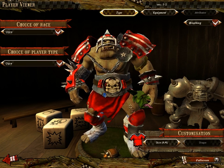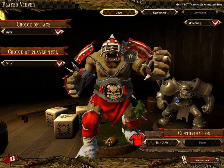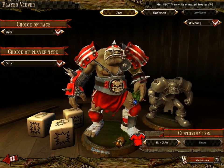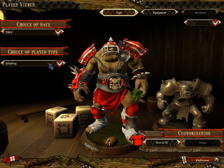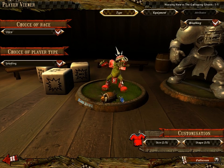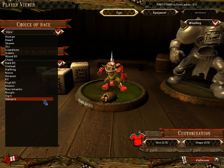Next we have Ogres — another somewhat gimmicky team. Like Lizardmen, they have a bunch of really big strong guys; in fact Ogres are even stronger than the big guys on the Lizardmen team. They also have the smallest, weakest players in the game in Snotlings — everyone is huge relative to them. Generally in an Ogre game, all of your Snotlings will be injured or out of the game by the end.